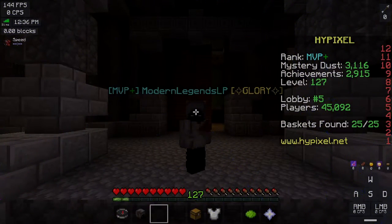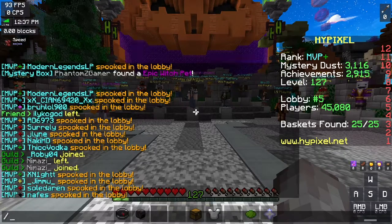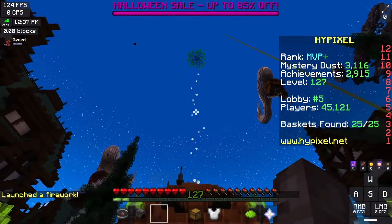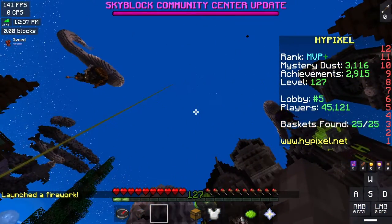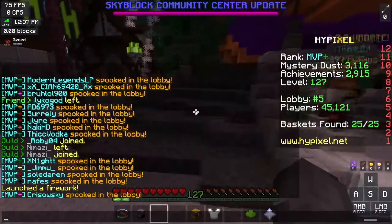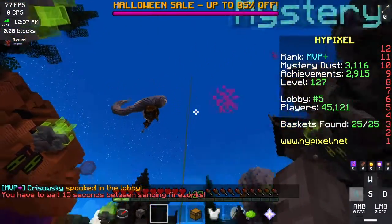Let's first of all go over a list of features. You can use the slash firework command in lobbies now — looks like this. Nothing too crazy, you can do it every 15 seconds. Pretty cool.